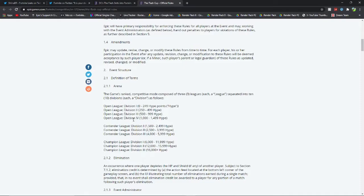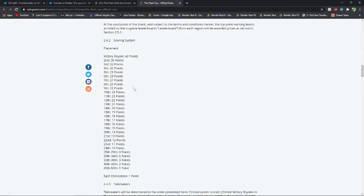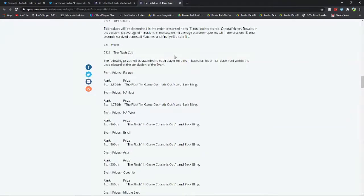No matter how many hype points you have, you can still play. Here are the placements: there are 42 points in total for placement up for grabs, with each elimination giving you one point. So 42 placement points total — this is going to be a very high-point tournament which I really like. I enjoy the high placement points; let me know if you do as well. This is where the juicy stuff comes in — this is the placement you need to reach to get the flash skin.